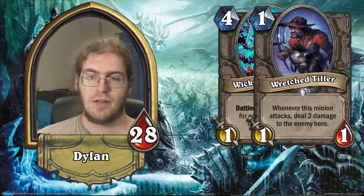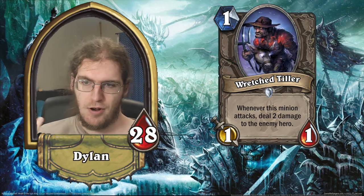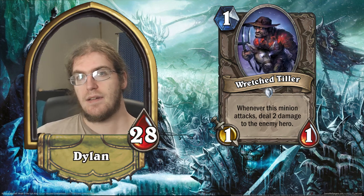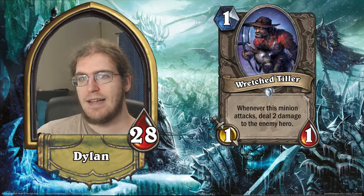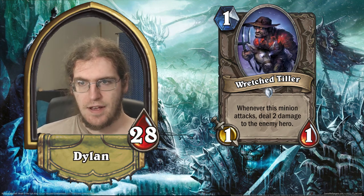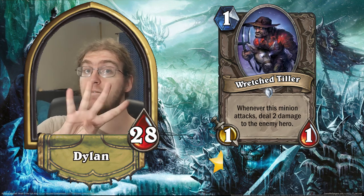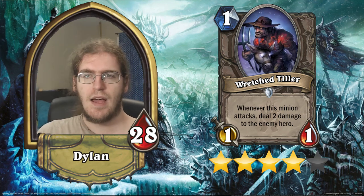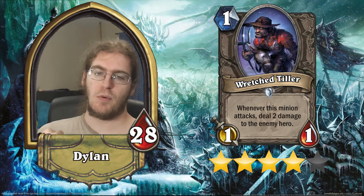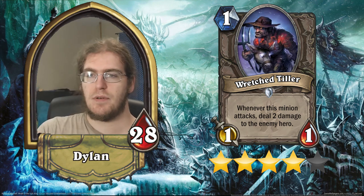And our last common is Wretched Tiller — a 1/1 for one that whenever this minion attacks, deals two damage to the enemy hero. The comparison here is with Leper Gnome. Leper Gnome is a 1/1 that deathrattles to deal two damage. So if you attack with this guy one time exactly and then he dies, that is Leper Gnome. If you manage to attack with him twice, it's four, five, or six damage for one mana — and there's not another card that does that. You're going to see this in Zoo. I think you're going to see this in Aggro Druid — it'll probably replace some of the one-drops there. I'm actually going to give this four stars. I think this card is great and deceptively good. It doesn't impact the board, but it gets you so much value that it'll get you to the point where your midgame reach can take you the rest of the way in a deck like Shaman or Druid. Four stars.